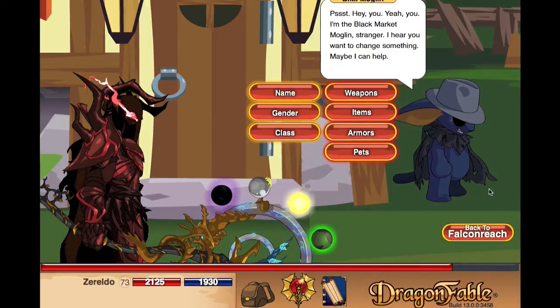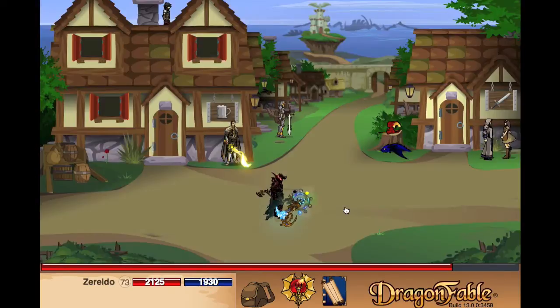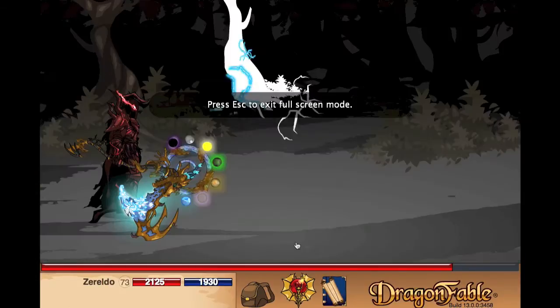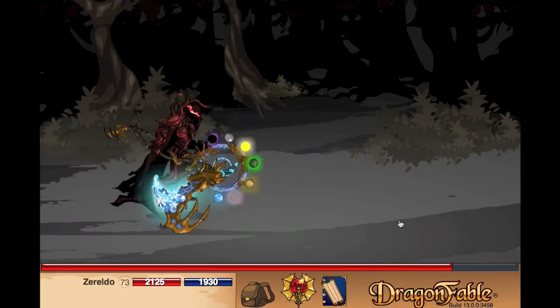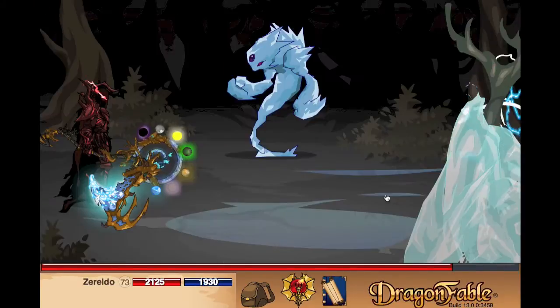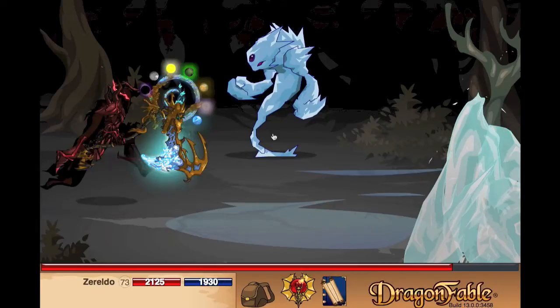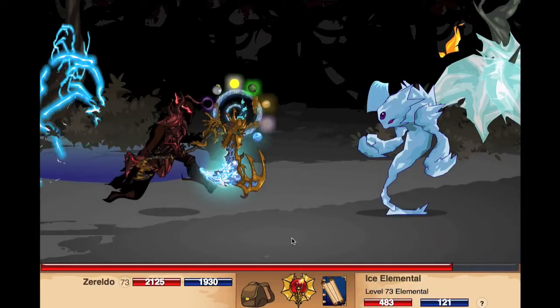So yeah, it's a really good weapon. And the best part is it can actually change elements. Now they say seven elements because it's the seventh birthday, but I'll show you how this works really soon. Basically I figured this is a good quest to show off how the element-changing works. By default this thing is water.